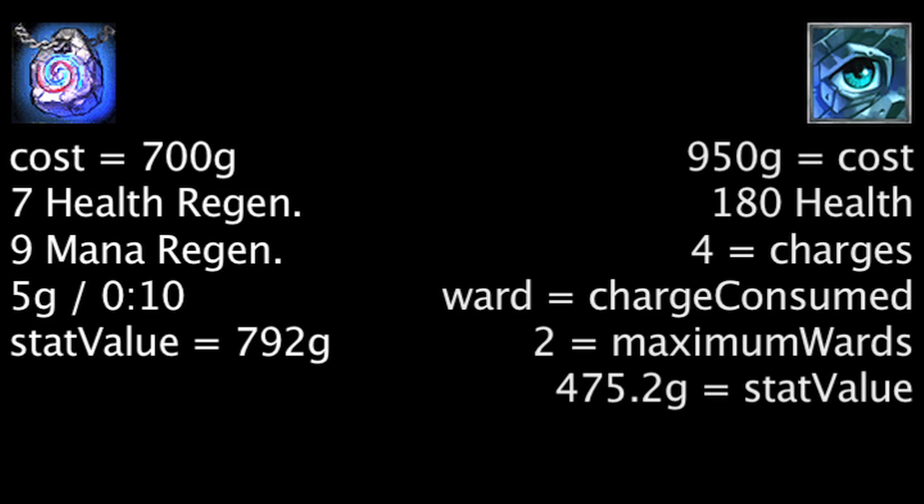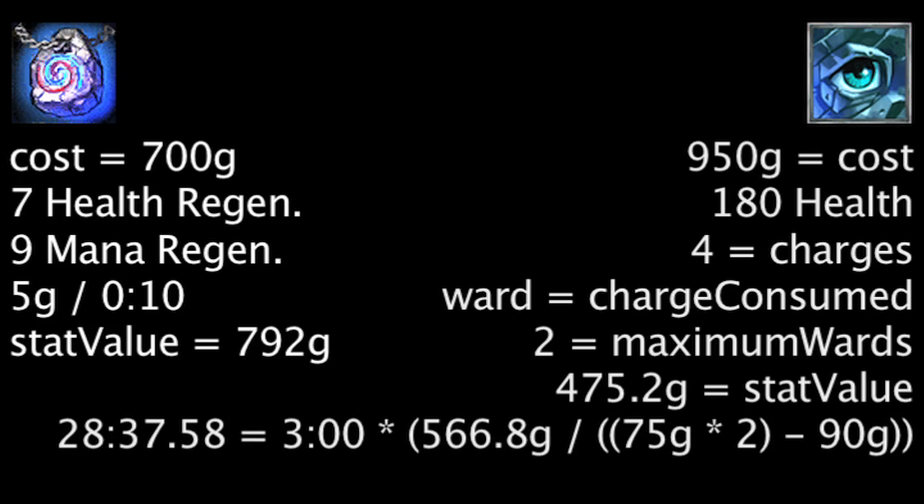If we assume one places 2 wards every 3 minutes, it will take 28 minutes and 37.58 seconds for the Sightstone to become more cost-effective than the Philosopher's Stone. Also, if one wishes to just buy wards while they have a Philosopher's Stone, the passive gold generation will grant enough gold to buy a Sightward in 2 minutes and 30 seconds.